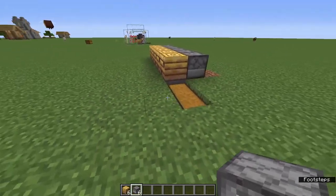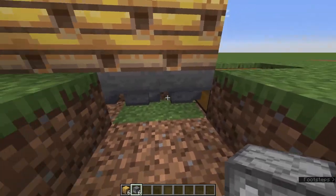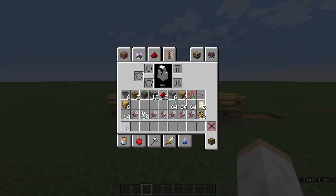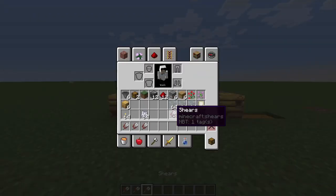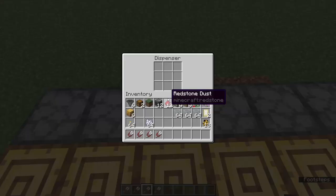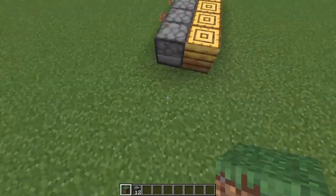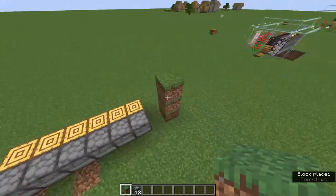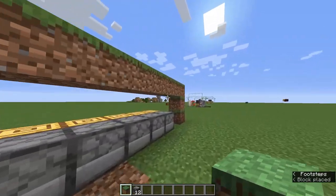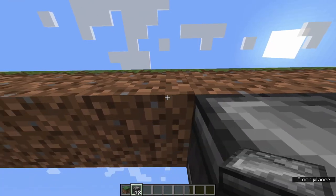You now have the bee nests set up with dispensers facing into them and the hopper collection system leading to the chest. Make sure you place your hoppers while crouched so the tubes lead into each other - a lot of people mess that part up. Next, put all six sets of shears inside the dispensers. Then build up three blocks with temp blocks and extend seven blocks out.